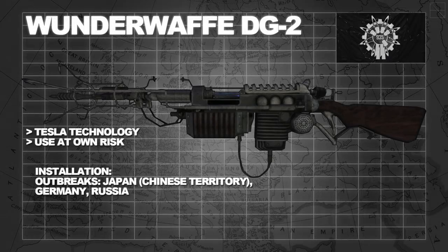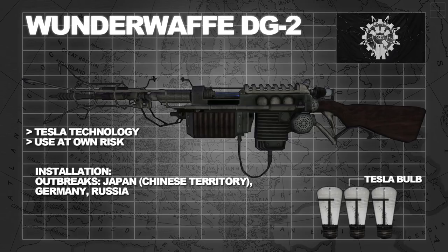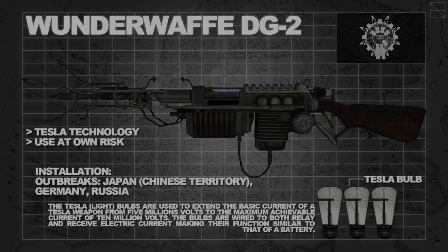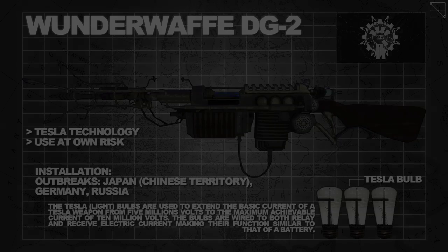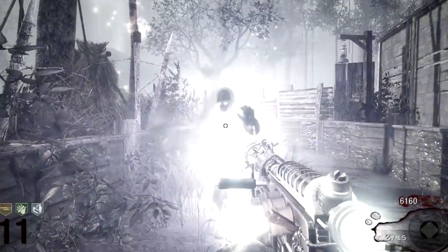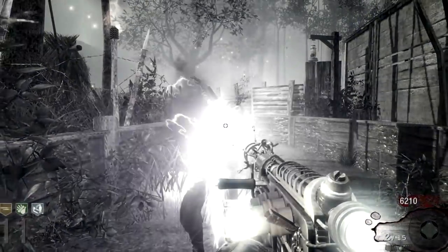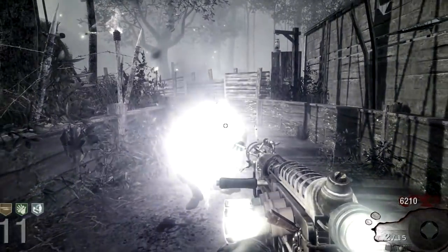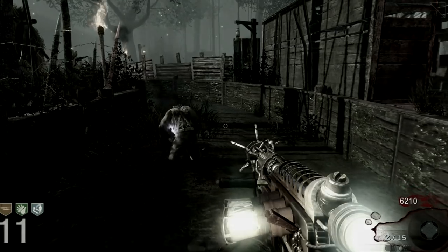The Wunderwaffe was first presented to players in a Chinese wood yard, in what is now a Japanese controlled area of Manchuria called the Rising Sun Facility, or Shi No Numa. The weapon is also available at the giant facility and in the Siberian Tundra, where it has two separate methods of access: the first is after defeating George Romero when on your own, or alternatively after completing the main easter egg as a team.